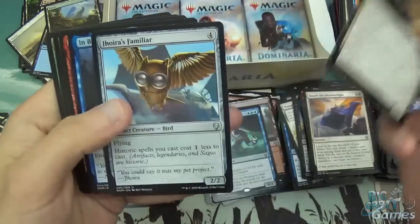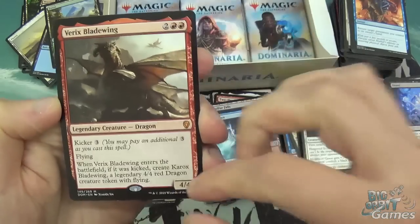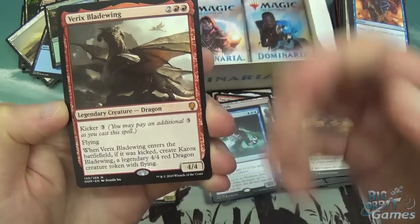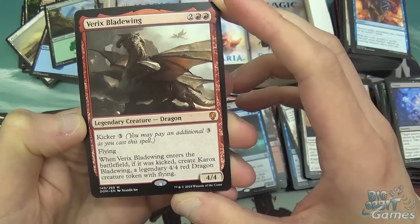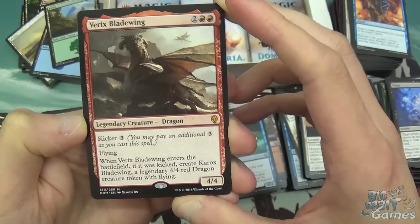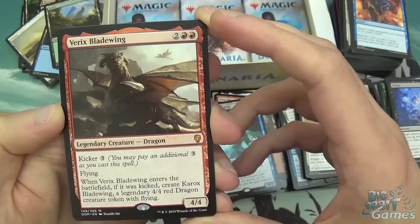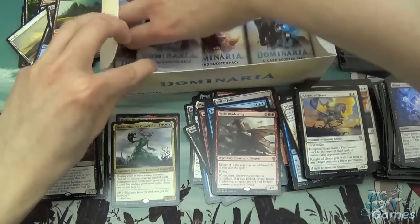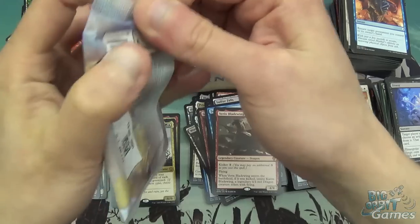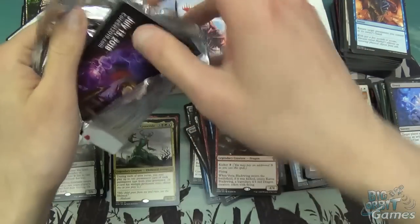Onto Knight of Grace, Jura's Familiar, Imbolus' Clutches, and Karrux Bladewing — nice. Two and two red for a 4/4 legendary dragon with kicker three. It also has flying because it's a dragon. When it enters the battlefield, if it was kicked, create Karrux Bladewing, a legendary 4/4 red dragon creature token with flying. So it's solid mid-game — 4/4 flyer for four — and late game it's seven mana for two 4/4s with flying. It's one of the few really good kicker cards in the set, because kicker's great but some of the payoff for the kicker cost isn't amazing.